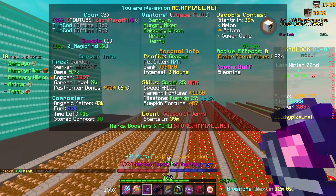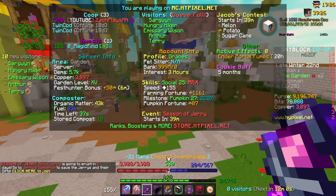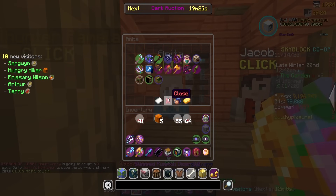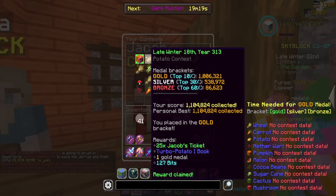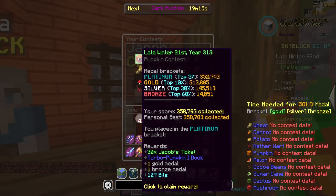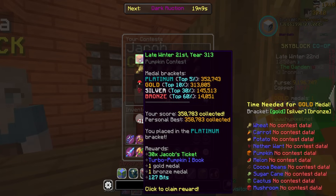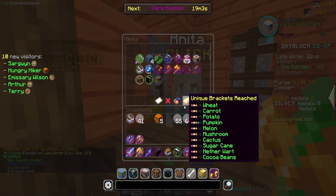Last time it told me I got a platinum and I didn't really, so let's see if it's being truthful today. I saved up some pests so I'd like an extra 50 from that. I just did the pumpkin contest — let's see. Blaze platinum, beautiful! Why is it showing me diamond though? Either way, we're just over the platinum. My pumpkin farm is very scuffed so it's chilled out, but we get a gold medal, a bronze medal, 30 Jacob's tickets, and a turbo book.